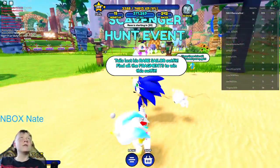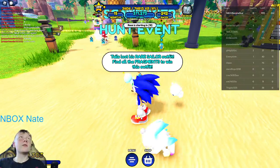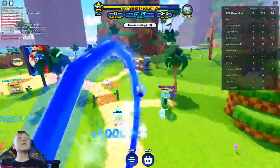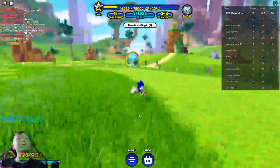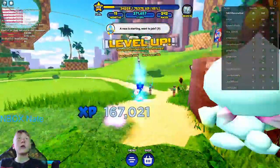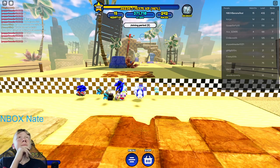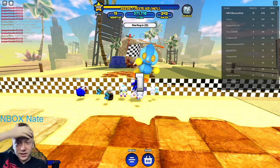Scavenger Hunt event. Tails lost his rare sailor element — find all the fragments. Oh wait, there's a new limited time thing. A million? Dark Aquatic Chow. Okay, so we need to find all of the shards. I might want to do a how-to video on this. So instead of doing the hunt update, I'm just gonna save up for the million-ring thing, because we are halfway there. I'm probably gonna do a how-to video on how to get the sailor's tails.